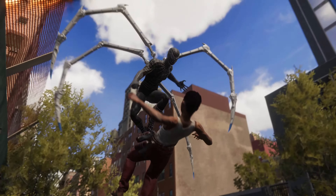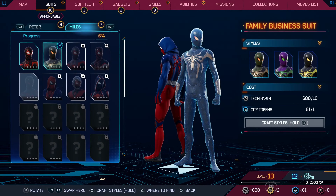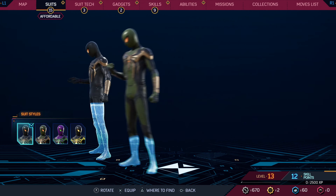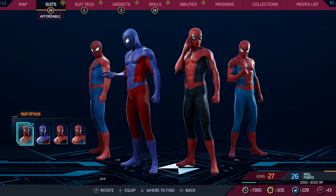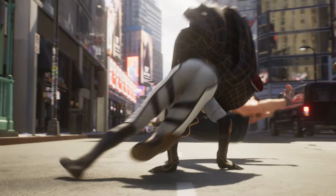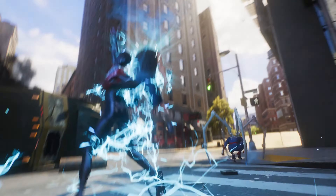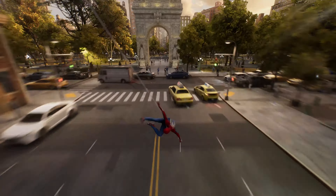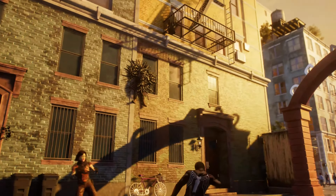You can always refer to the upgraded Friendly Neighborhood Spider-Man app to quickly track nearby areas of interest. The app will also include incoming requests from those who call Marvel's New York home. Some will ask for either Spider-Hero to help, while others, like the students of Brooklyn Visions calling upon Miles, will require you to put on the mask of a specific hero.